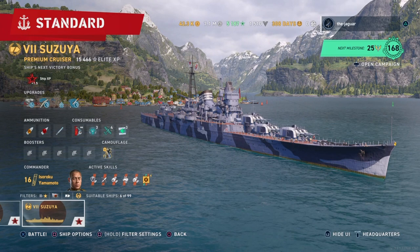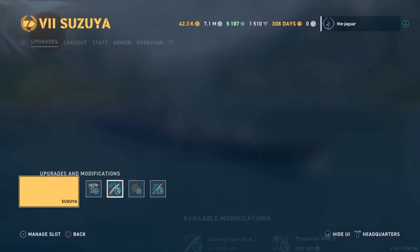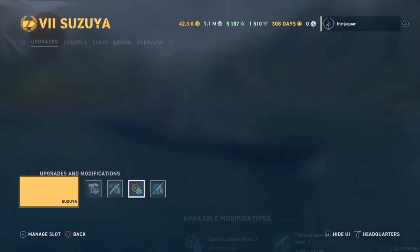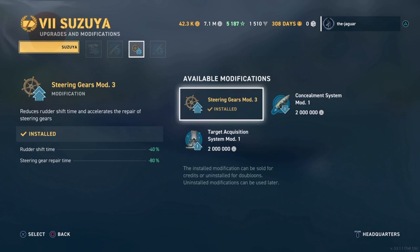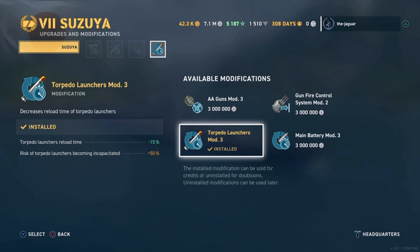Let's look at the upgrades. The first upgrade is Aiming Systems Mod 1. The second upgrade is Steering Gears Mod 2, and the third is Steering Gears Mod 3 — so you can see I have a double steering gears configuration on the Asusia. The fourth upgrade is Torpedo Launchers Mod 3, which reduces torpedo launcher reload time by 15%, though with a 50% risk of incapacitation. In practice, this hasn't been a problem.